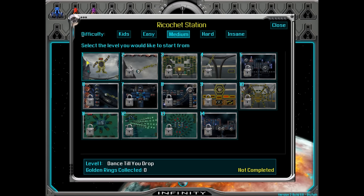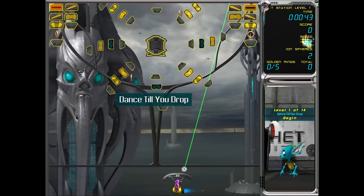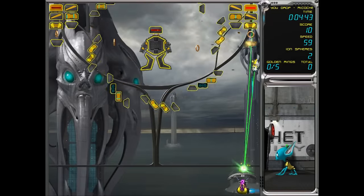Let's get started — we are a trainee, so we'll start off with the first world, Ricochet Station, 'Dance Till You Drop.' I've noticed this game hasn't been played much on YouTube, so I'd like to give it more exposure because it's an epic game. You start off with a laser on the first level, which is cool.